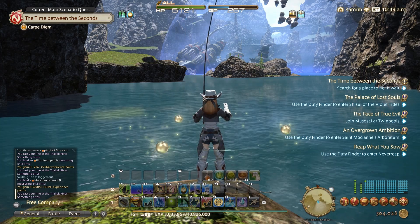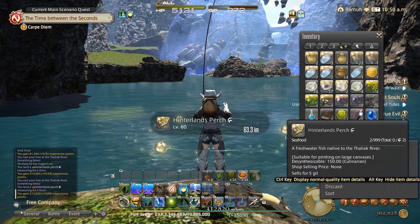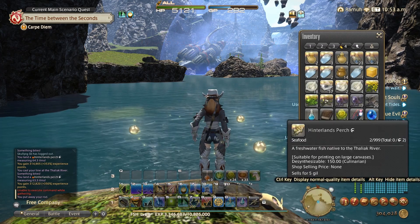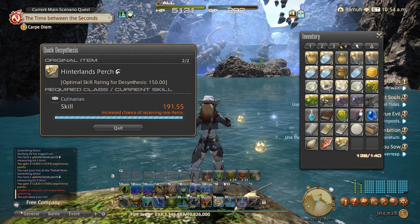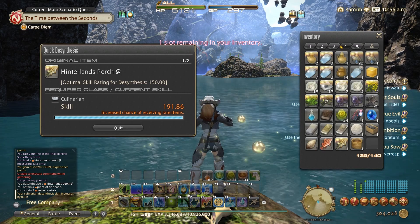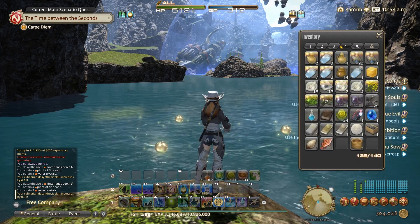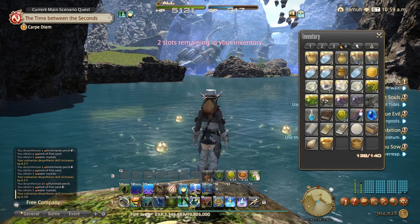When we checked the collectible appraiser earlier, we saw that the collectible becomes valuable with a value of 826 onwards. So if you do pull one out of the water with a value less than that, simply discard it. Or you can click the option for it not to be a collectible and take it as a regular fish, and then you can still desynthesise it and get the usual benefits from doing that.